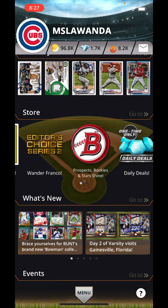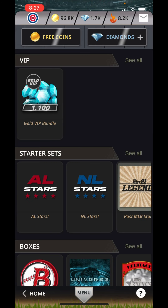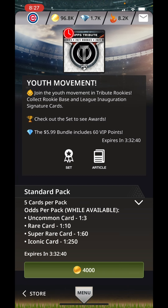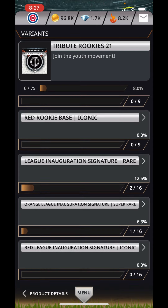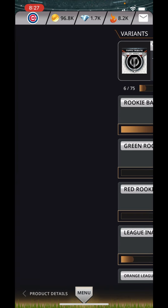Let's look and see if we see anything expiring. We have this one here — Youth Movement — and at the time of this recording it says I have like three and a half hours. Let's see how far I'm on this set. The rookie base, I've got three of the nine. And then it's just crickets down the rest. So this is probably like a fool's move, but let's just open a couple of packs.